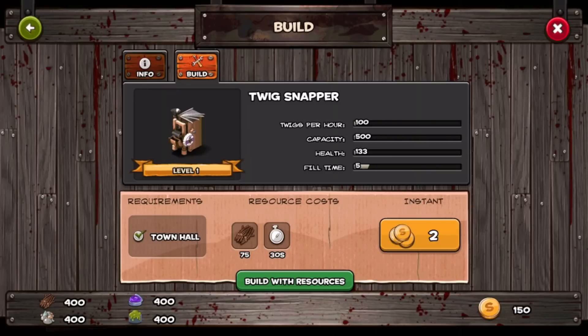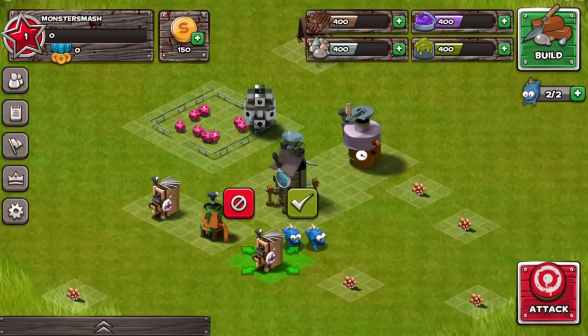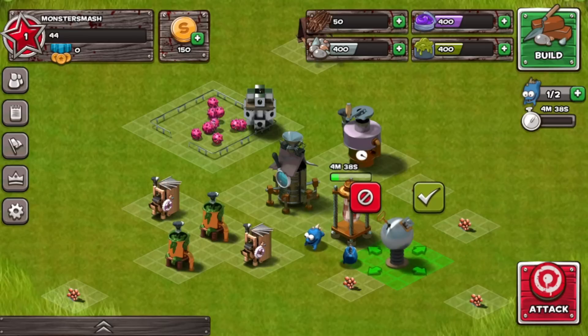Resources are the basic currency that is used to perform most of the essential actions in the game, such as hatching monsters and constructing buildings. Each building has a different function, so be sure to construct them all.